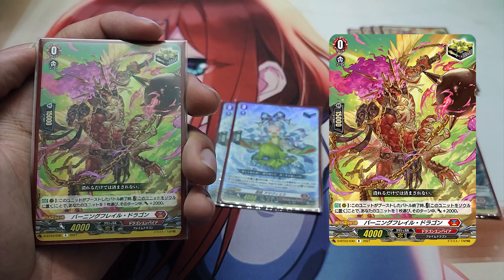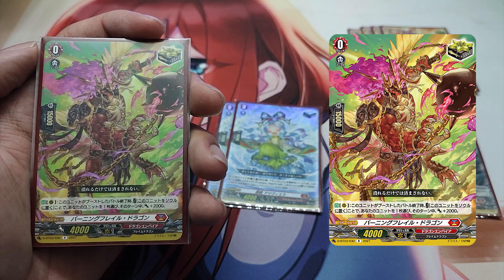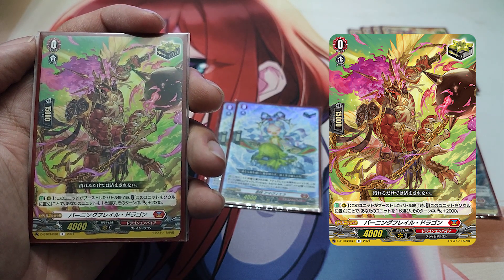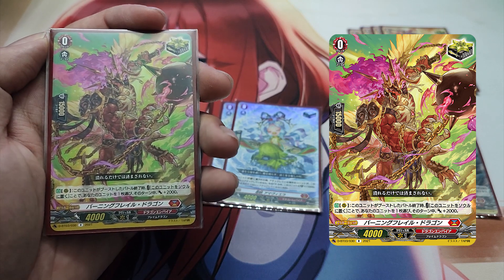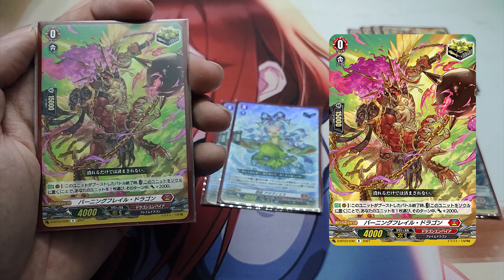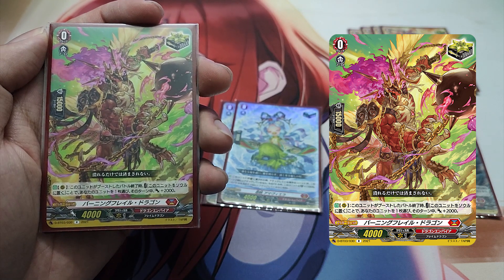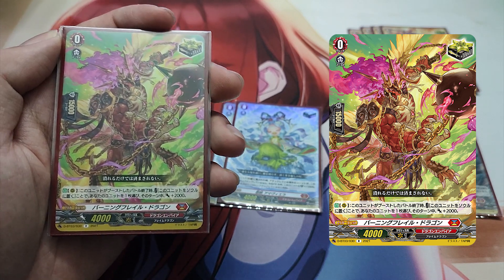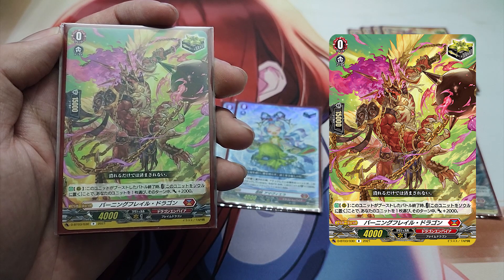The Grade 0, Burning Flare Dragon, Critical Trigger. Skill, Auto as a rear guard: At the end of the battle this unit boosted, Cost — put this unit into your soul — choose one of your units and it gets plus 2000 power until end of turn. Burning Flare Dragon is a powerful Critical Trigger. After boosting an attack, regardless of whether it hits, you can move it to your soul to build up for later Soul Blasts while giving another unit a small power boost.